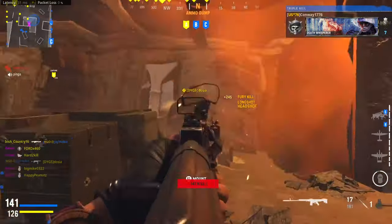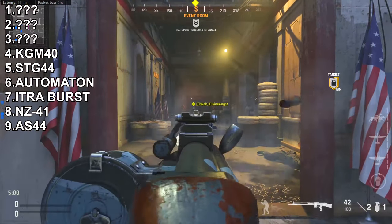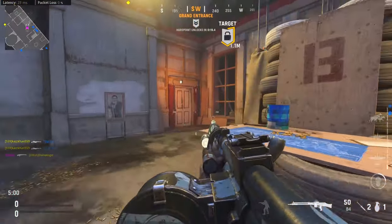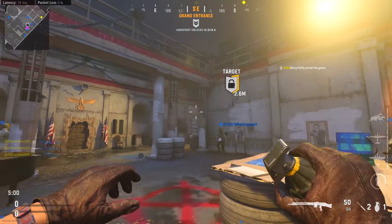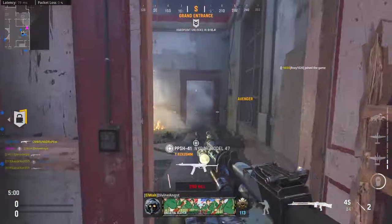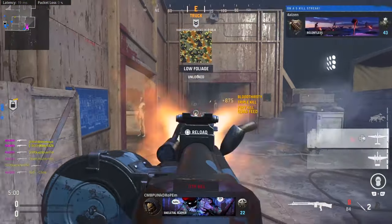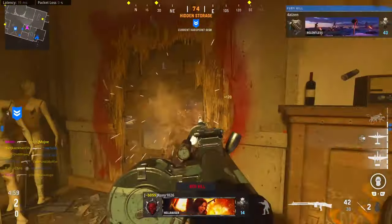In our number 4 spot is the new Season 2 Assault Rifle, the KG M40. This assault rifle has a lot of LMG characteristics with its slow handling, low recoil, and fast time to kill. With the VDD 390mm Rapid Barrel and the Vital proficiency, the KG M40 can kill blistering fast. However, the slow handling stats cater to a more defensive playstyle. It's a very good assault rifle and a great addition to Vanguard — I would highly recommend you try it out because it could suit your playstyle the best.